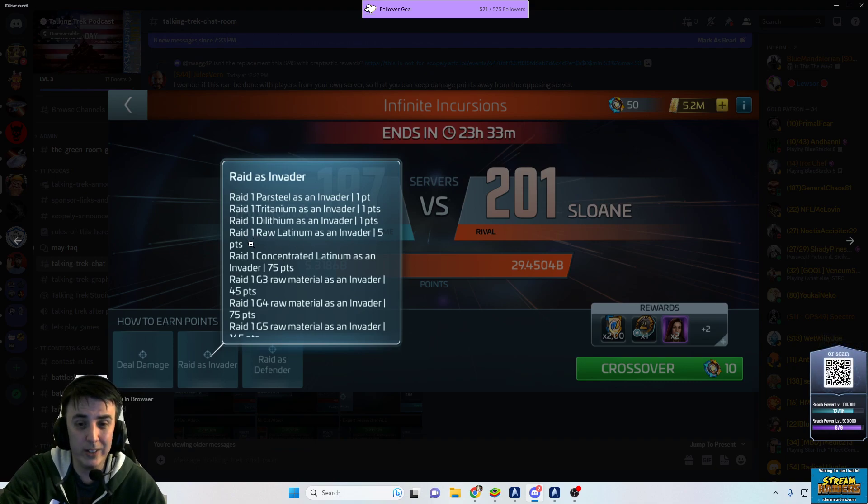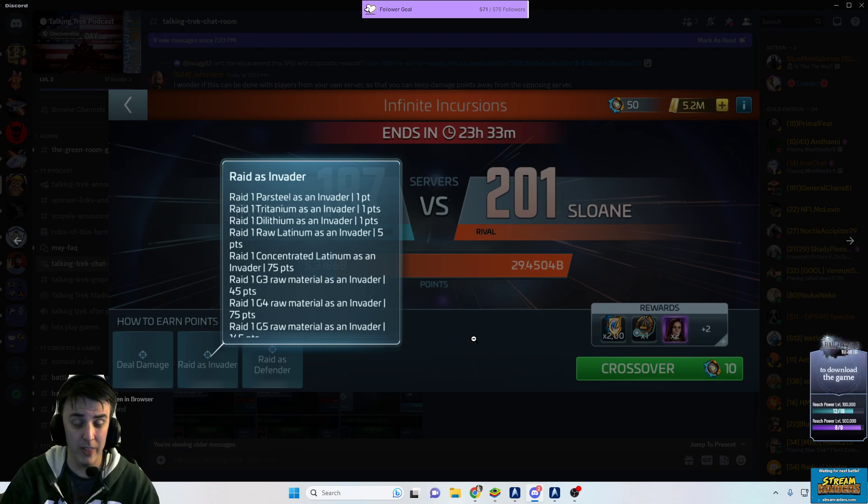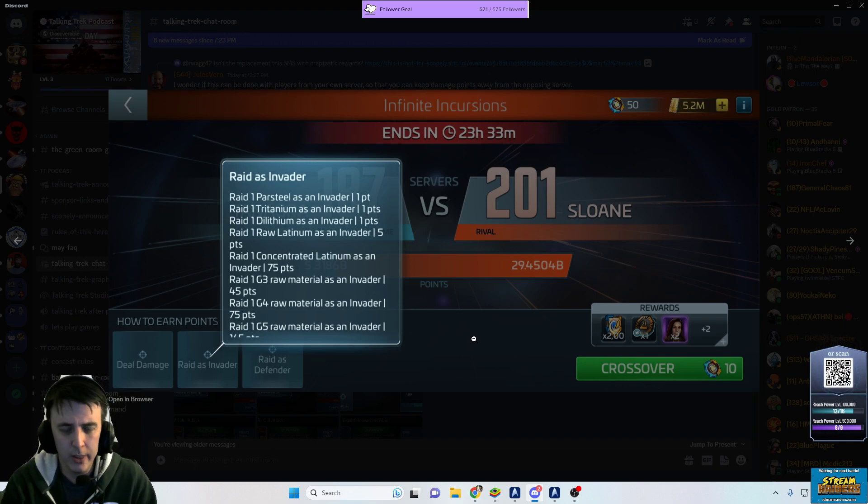They've also added points if anyone is crazy enough to actually be out mining during an incursion event. You can get additional points for OPC hunting and mining Latinum, G3, G4, and G5 materials. Most servers do sweeps about an hour before the incursion starts — pull all miners back and kill any ship you see so the opposing server can't get easy points.